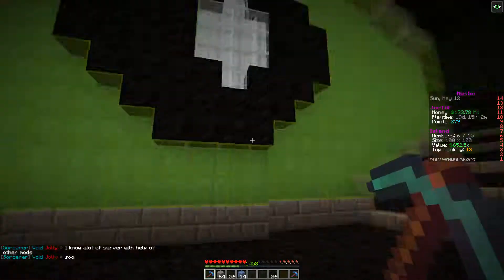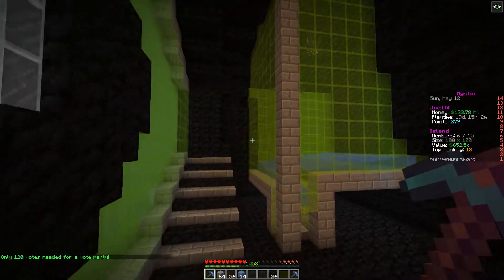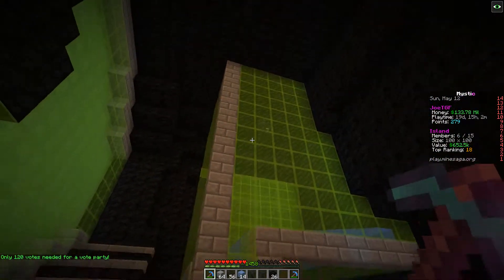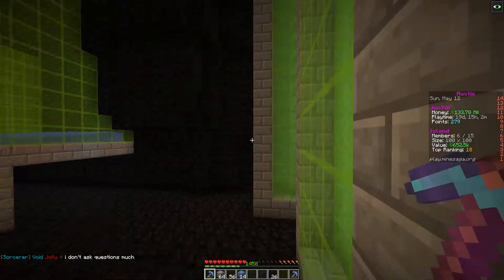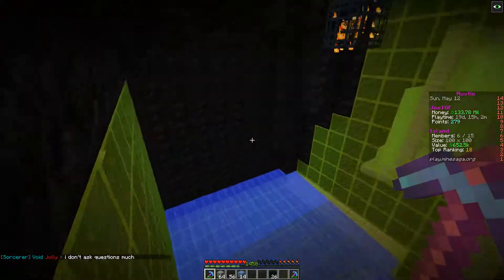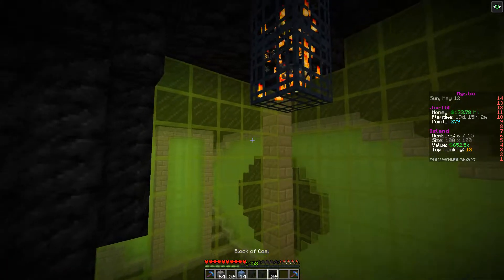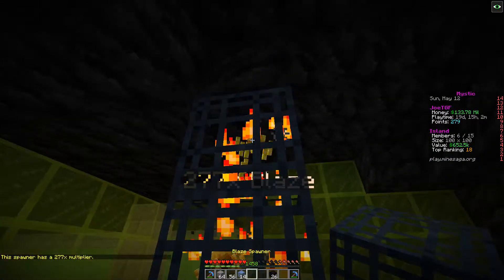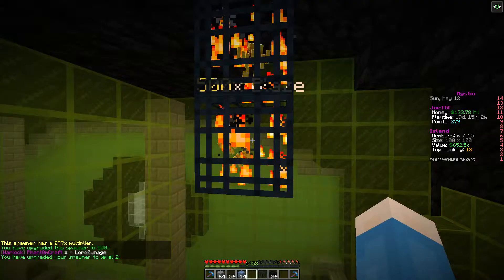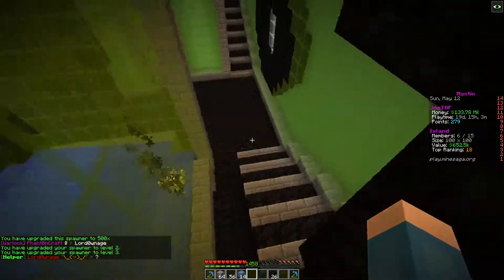Okay, you guys, I'm back. As you can see, I've moved the blaze farm up here. I've closed this in with coal blocks, and I made the blaze farm out of lime glass — I think it looks pretty awesome. I actually bought enough spawners to get this other one up to 500. I already leveled that one up to three, so let's level this one up to level three as well. And we are set with our AFK experience farm.